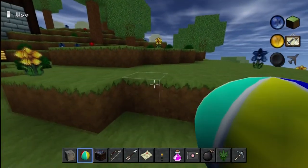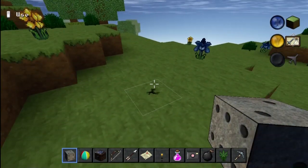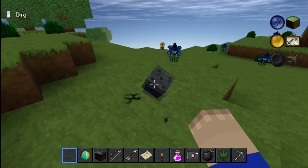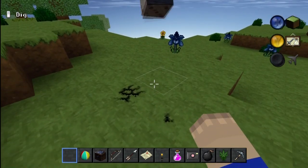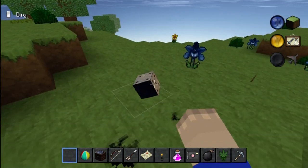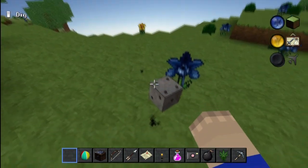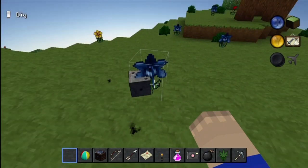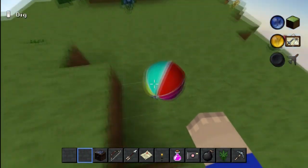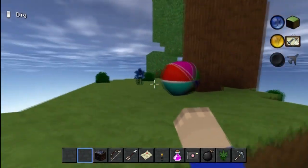I'm going to show you guys a couple cool things that they have too. They have dice, which is a really weird thing to add in here, but I guess it could have a couple uses if you wanted to make a board game or something. You just click it and it rolls a random number. They also have beach balls — another kind of random thing that they added, just something to mess around with, maybe play some volleyball with some friends.